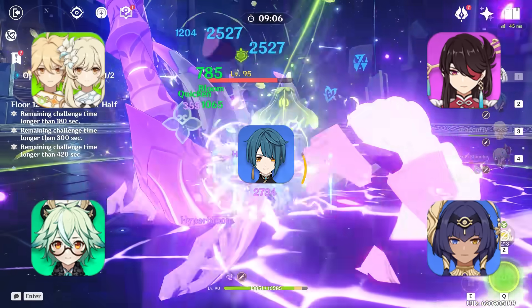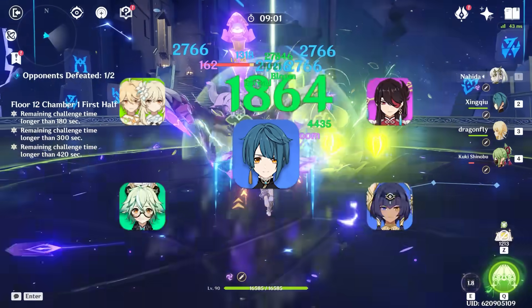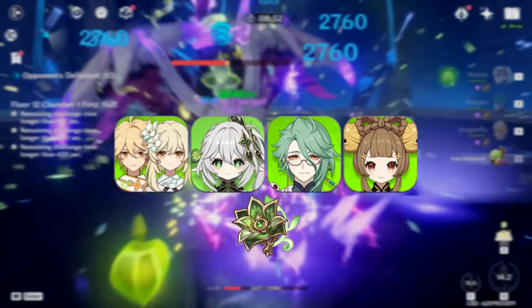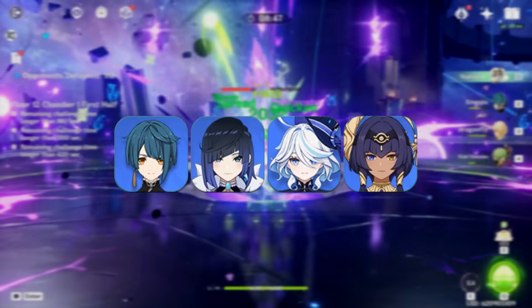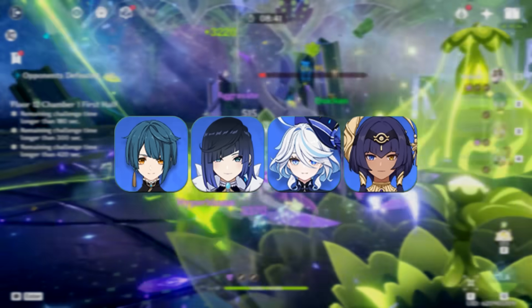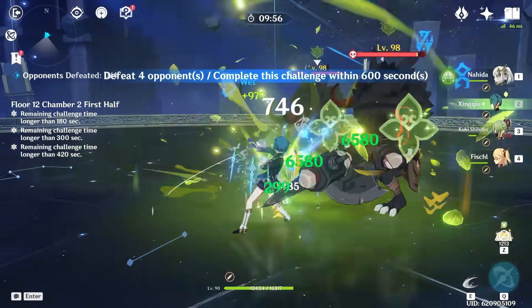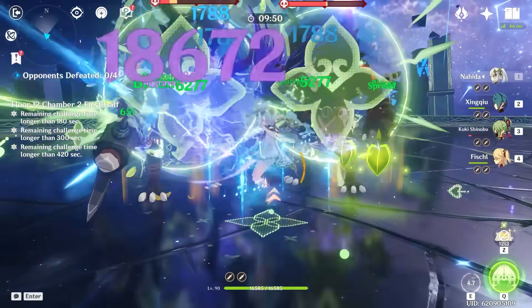Even further, the builds that most of these potential teammates require don't need to be expensive to support the team. Your Dendro teammate really just needs to consistently apply Dendro and shred resistance, so their build doesn't need to be one specific expensive thing. Even the Hydro teammate follows a similar rule — characters like Xingqiu can get away with running more supportive base sets, and it won't impact the core damage. The ease of use, flexibility, and inexpensive entry points of this Shinobu Hyperbloom team make it highly accessible across all content, yet with extremely high investment potential.